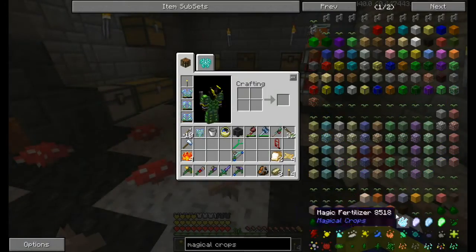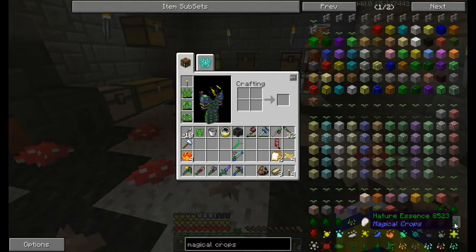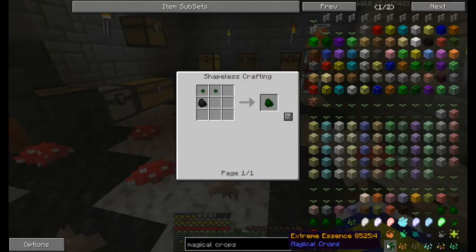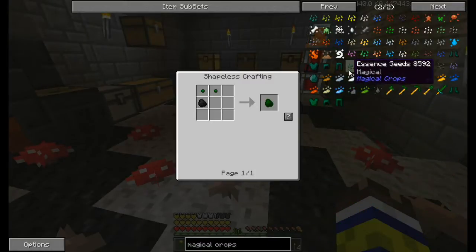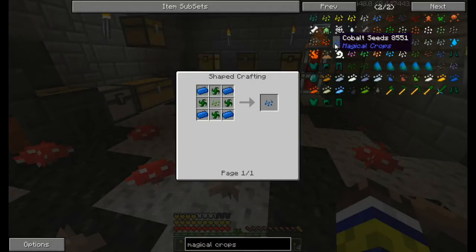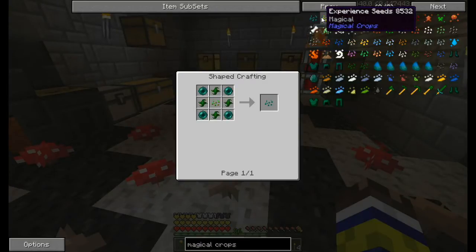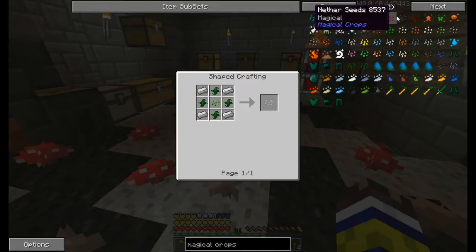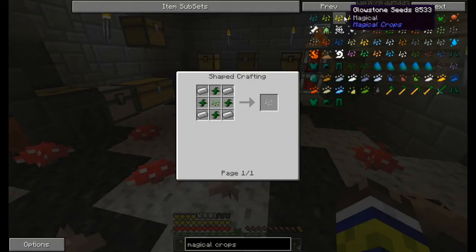Magical crops is also a pretty decent way to get some stuff without us having to work too hard. I'm wondering if we can actually make essence seeds - I don't think we can - which means we're going to have to just make the basic seeds that we want. What basic seeds do we actually want to get? We want to get a glowstone seed, don't we?